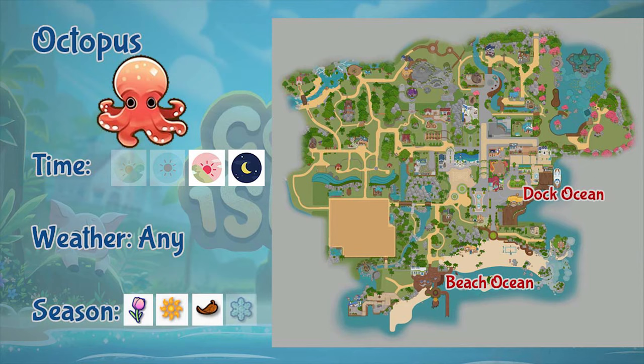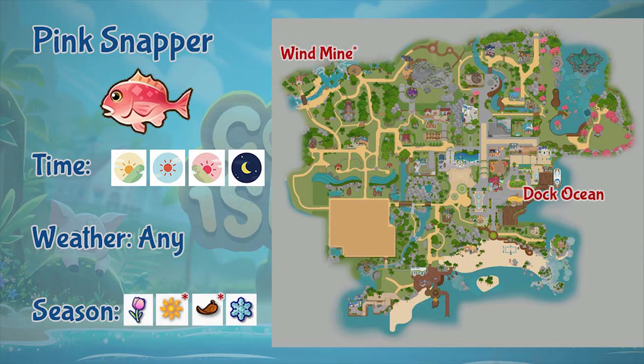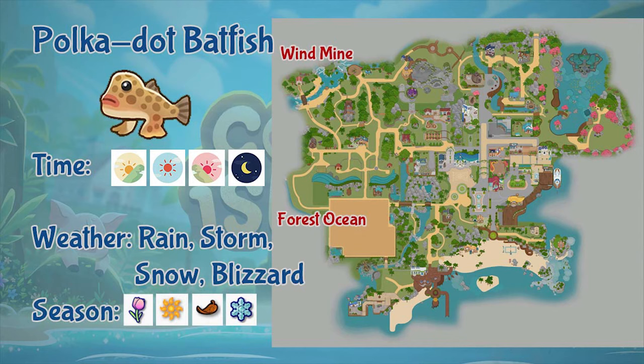Next is the octopus. You can fish octopi in the dark and beach ocean. It only appears during evening and night, in any weather, and in spring, summer, and fall. Next is parrotfish. Parrotfish only appears in the beach and lookout ocean during morning and afternoon, in any weather. You can find parrotfish during summer, fall, and winter. Next is the pink snapper. Pink snappers can be found in the wind mines and the dark ocean, all day and in any weather, throughout the year, but in summer and fall they only appear in the mines.